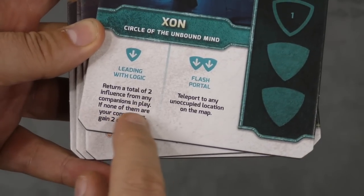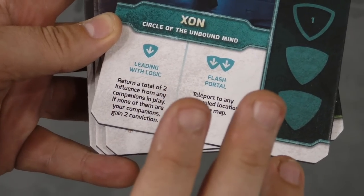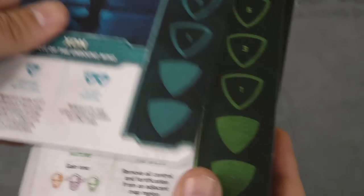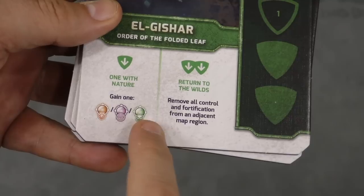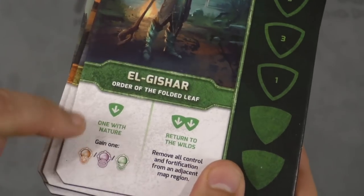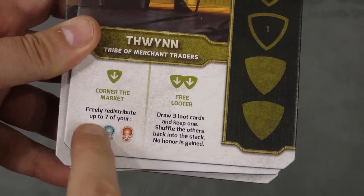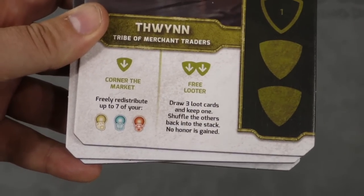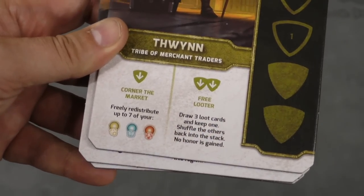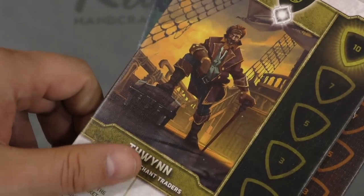Zaun lets you take two influence from companions in play - great - and if you move it off other people's companions you get two conviction. I like this a lot; it helps you and helps other people. Another ability lets you teleport to any unoccupied location on the map - awesome. Another gains you an orange, purple, or green resource, and removes all control fortification from an adjacent map region - a little mean, but I'd use that one a lot. Corner of the Market lets me redistribute my yellow, blue, and red resources up to seven total, which is really neat if you want to quick-switch resource types. Another lets you draw three loot cards and keep one - that fits nicely with the pirate theme of that character.